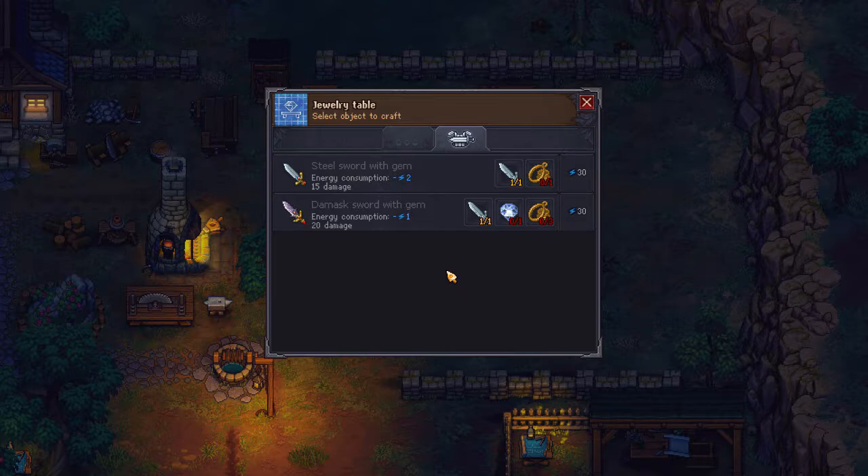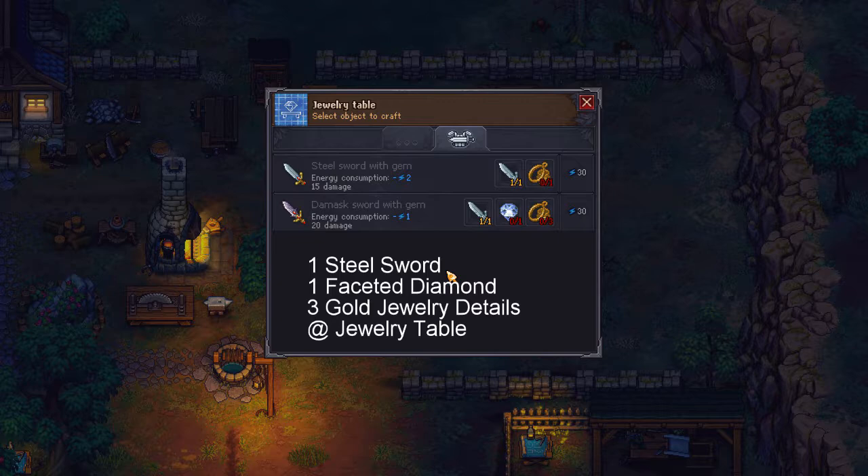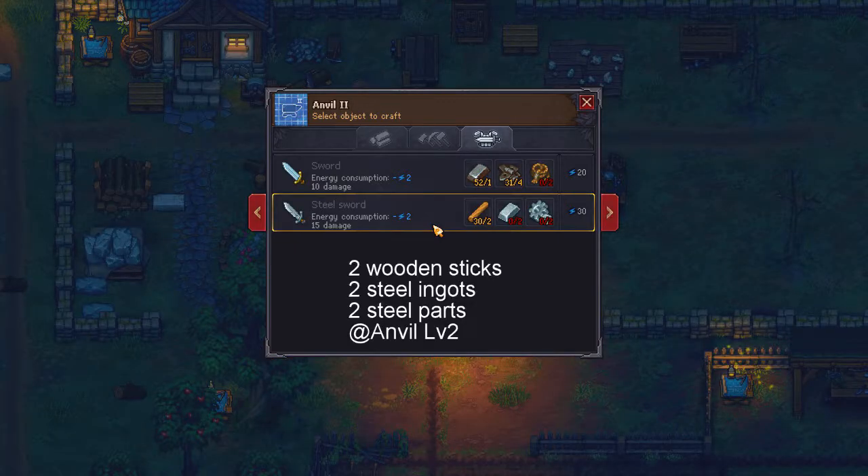The requirements are extreme. There are two ways to go about obtaining this potent sword. Number one: the hard way — the fun way — craft it yourself. For this you will need one steel sword, one faceted diamond, and three gold jewelry details. For the steel sword you'll need two wooden sticks, two steel ingots, and two steel parts.